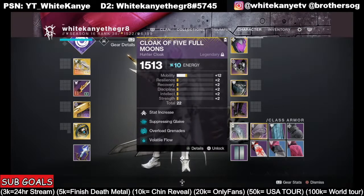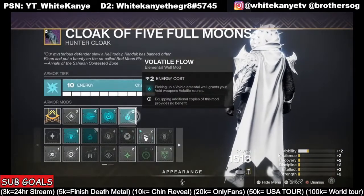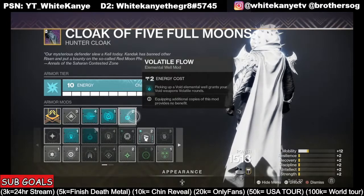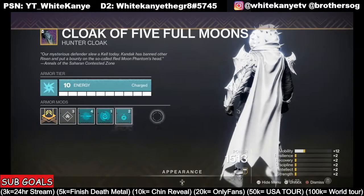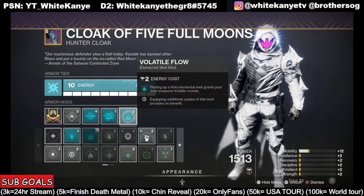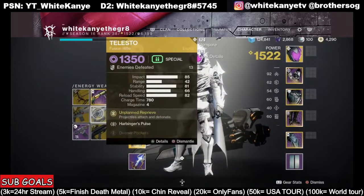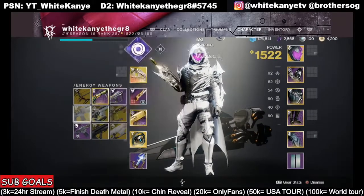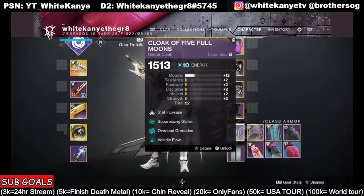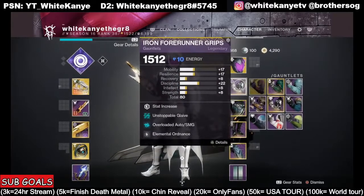Overload Grenades for a little extra pop on those Overload Champions. And then Volatile Flow — this is a great one, you guys need to pay attention. Picking up a Void Elemental Well grants Void Weapon Volatile Rounds. That's where you're seeing all those enemies explode and tons of Void Sauce dripping everywhere. It increases the damage so much, it makes all these weapons so OP. I almost wish I was rocking a Monarch, or even maybe a Ruinous Effigy, or a Tessalosso — all these Void weapons that host testing with Volatile Flow. But I ended up going with the Glaive because of all the Suppression Mods and the Unstoppable Mods — it really just fits perfect.